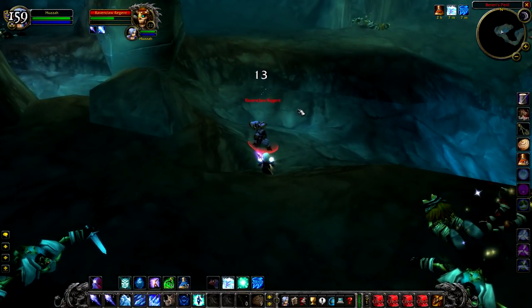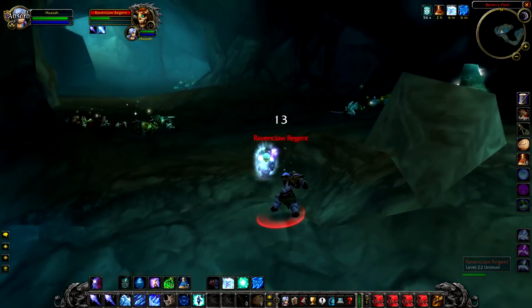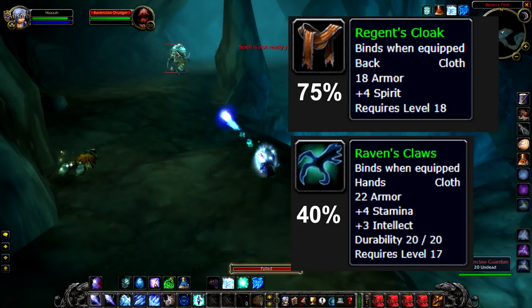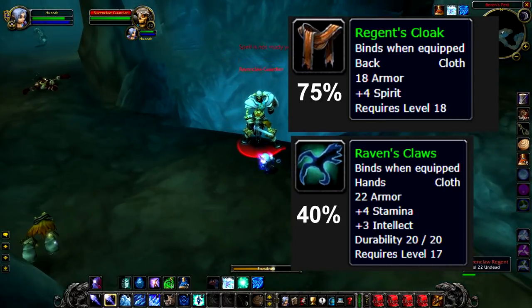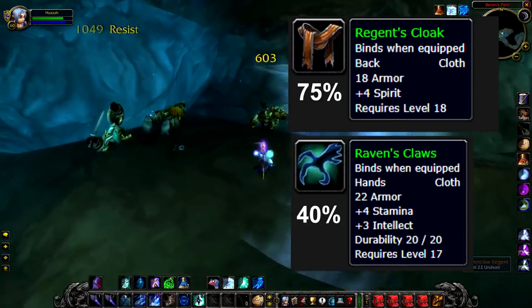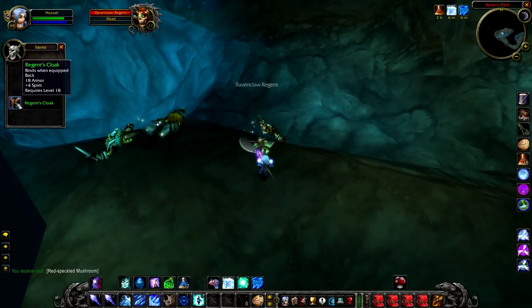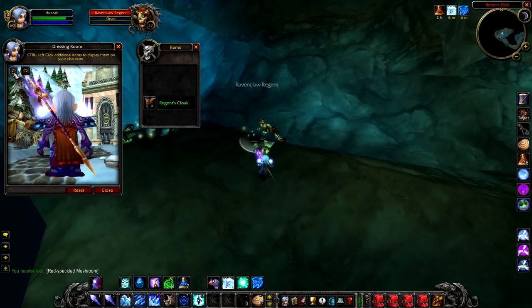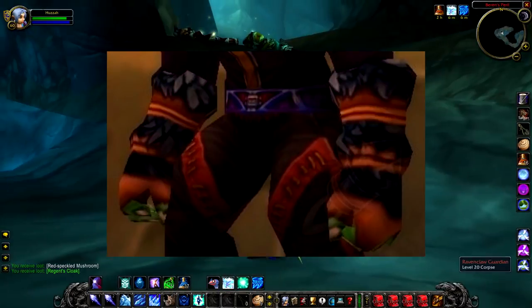As for loot, this guy is really interesting. The Ravenclaw Regent has a 75% chance to drop the Regent's Cloak and a 40% chance to drop the Raven's Claws. Both items are actually really good for casters, much like the Dalaran Spellscribe's drops. Ravenclaw is one of the best-in-slot items pre-level 24 for casters, so I would consider selling them on the auction house if you need a bit of cash. They are also best-in-slot gloves for level 19 twink casters and look damn cool, so don't underestimate the power of people wanting to look awesome.